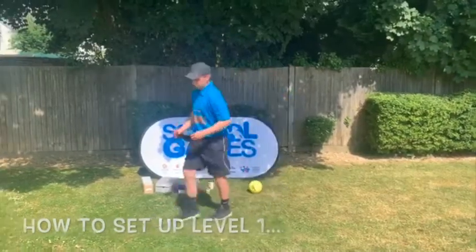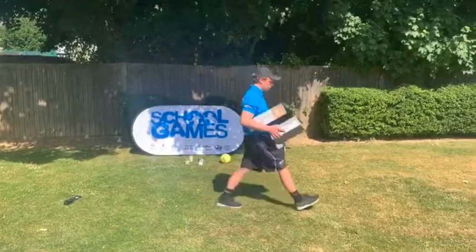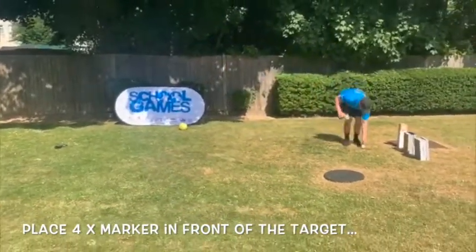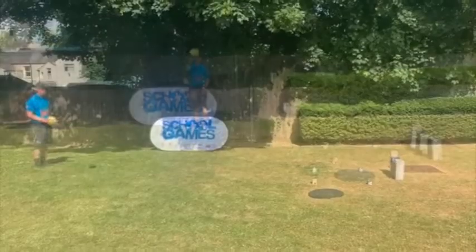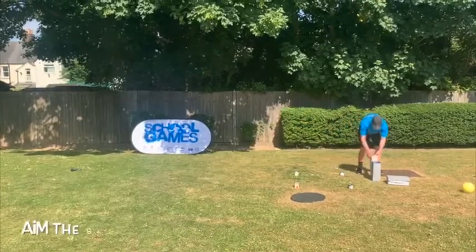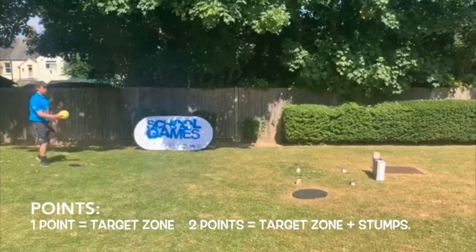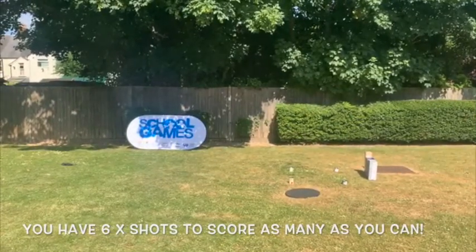To set up Level 1, start by placing down your bowling marker. Pace out six steps to put your stumps. Finally, take your four markers and set out a large scoring area in front of the target. To start Level 1, attempt to bowl the ball underarm, aiming to hit your large target zone and the stumps. Points are scored depending on the target hit: one point for the target area and two points if you hit the area and the stumps. You have one over — six balls — to score as many points as possible.